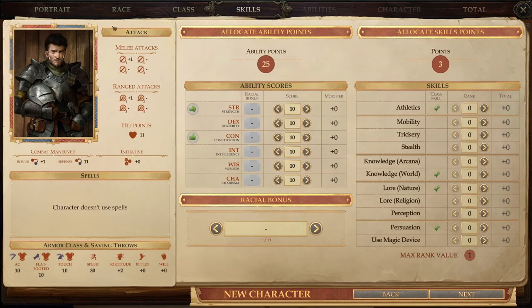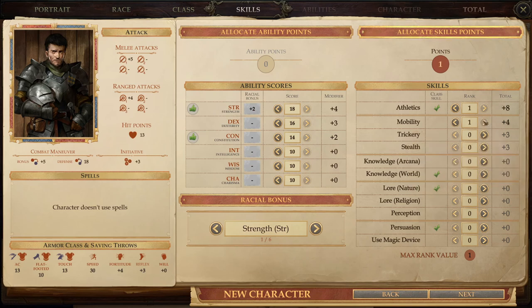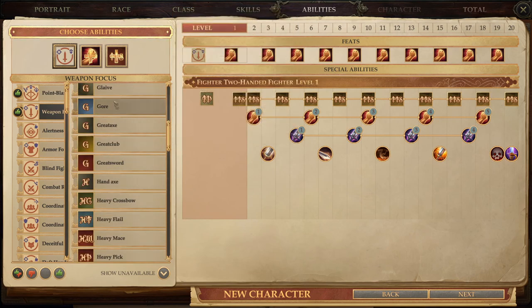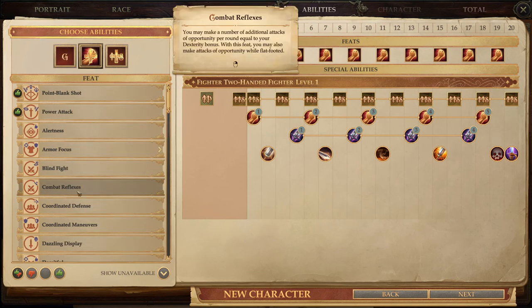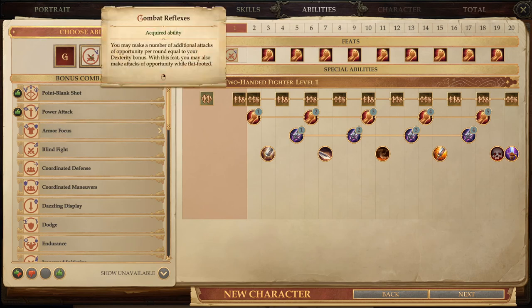Now we're gonna allocate our ability points. I'm gonna give the racial bonus to Strength, which gives us an 18 in Strength. And then we have 16 in Dexterity and 14 in Constitution. Next we're gonna check out the skills. We're gonna put one in Mobility and one in World Knowledge. We are going to look at Weapon Focus and select the greatsword.